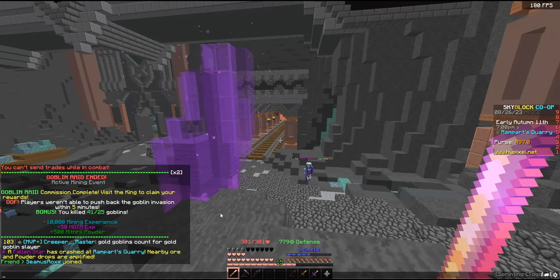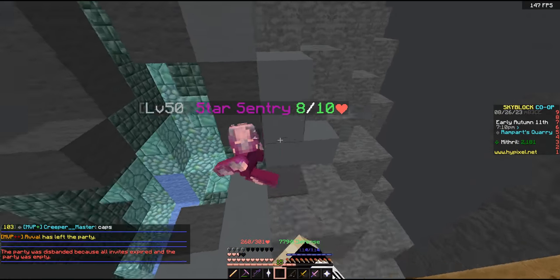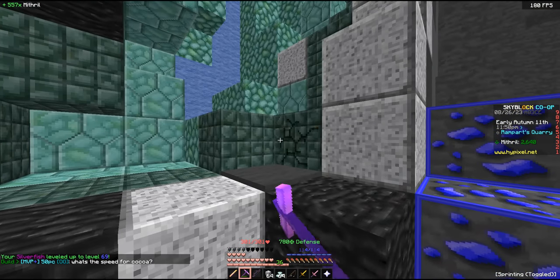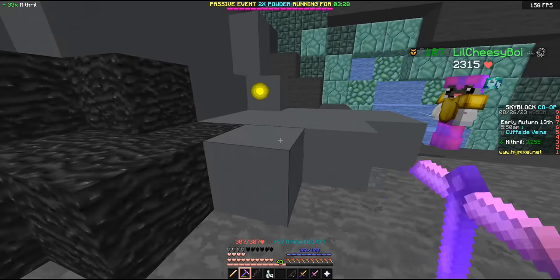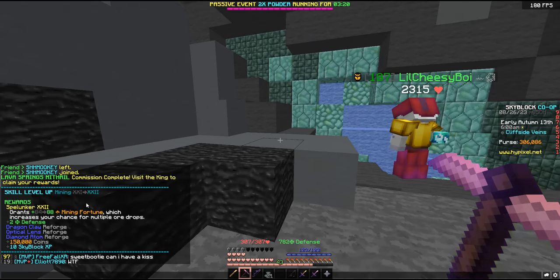With the remaining money I purchase some talismans from the adventurer and from the auction house — the mineral talisman is only 140k. We throw those into the accessory bag, dump the rest in the bank, and head back to the mine. E-goblins give 50 XP and a commission complete. Star sentry damage — they just spawned. Smack and claim. Silverfish up to level 69. So much mining XP was gotten from the cobble and rock that we're already up to mining level 22.